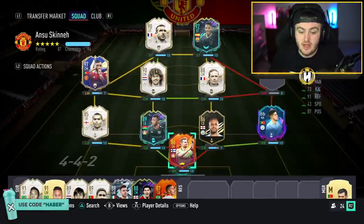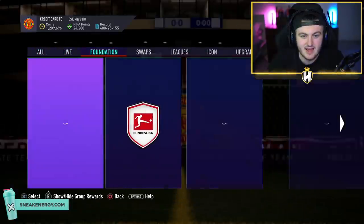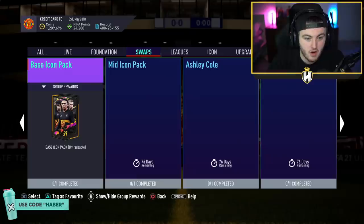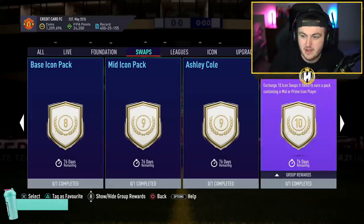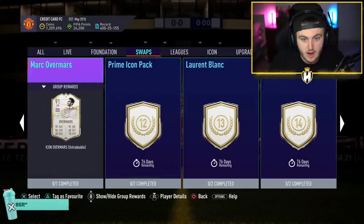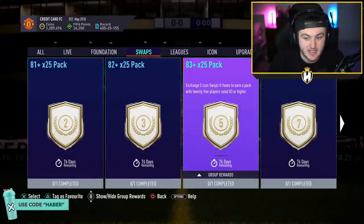In general, the Icon Moments cards look absolutely fantastic. However, I think the swaps system has been nerfed quite a lot — the icon swaps 1 was a lot better. There are 18 tokens available total: 9 now and 9 more on March 26th. My personal opinion — if you have the patience — you're probably better off going for a prime icon pack and the 83-plus times 25 pack, which takes you to 17 tokens.